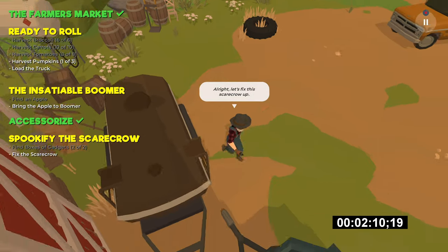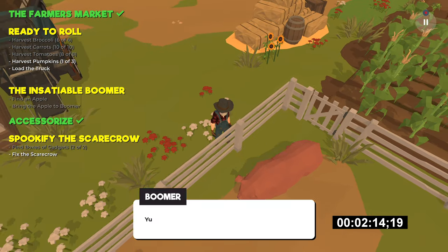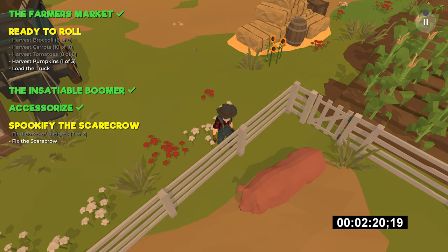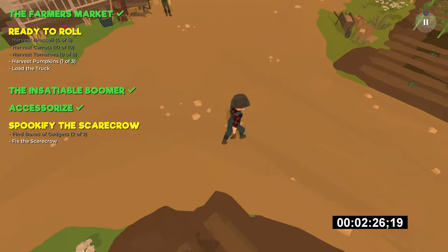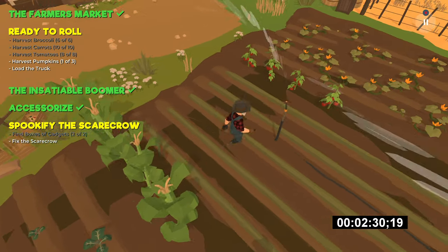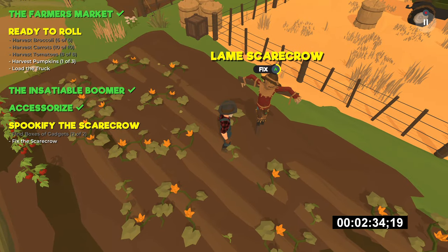Before addressing the scarecrow, head south to the pig pen and feed Boomer the apple we picked up earlier — this will complete a bonus objective and unlock an achievement. Then walk through the crop fields towards the scarecrow in order to dress it and spookify it. This is another bonus objective which should unlock yet another achievement, so make sure you fix it up.